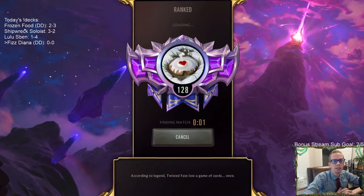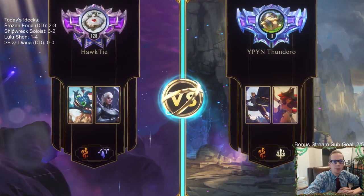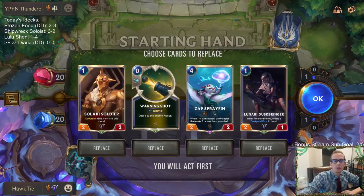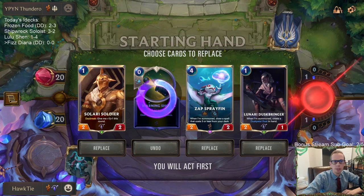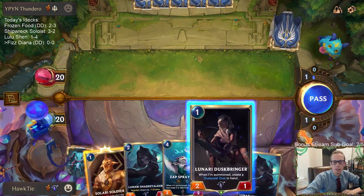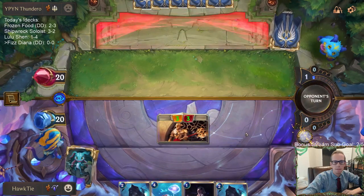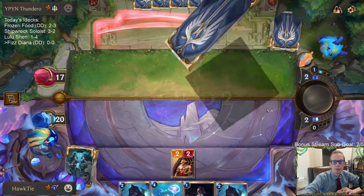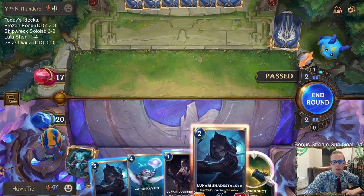That's our deck - let's play our five games in ranked and see how we do with Fizz Diana! Scouts are really good so it's not going to be an easy win, this will definitely be a tough game. Our hand is pretty decent, perfectly fine. Let's get rid of the Warning Shot since we don't really need it without Fizz, but we'll keep our one-drops. I like the card advantage that Sprayfin can provide. We'll get our Warning Shot back so we can turn on the elusive with Lunari Shade Stalker.